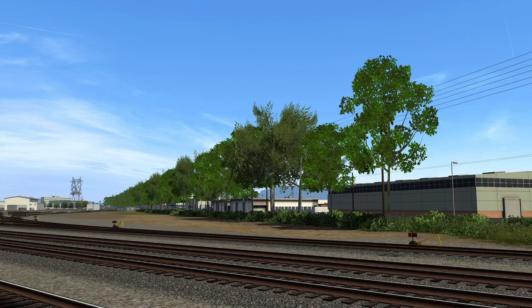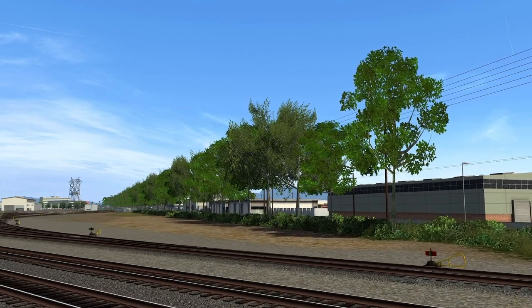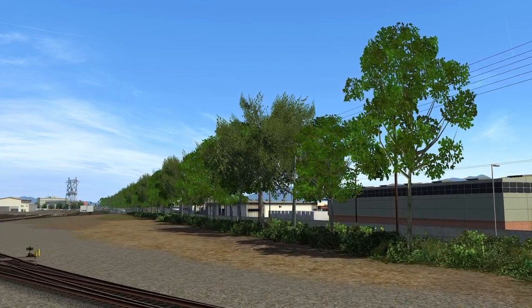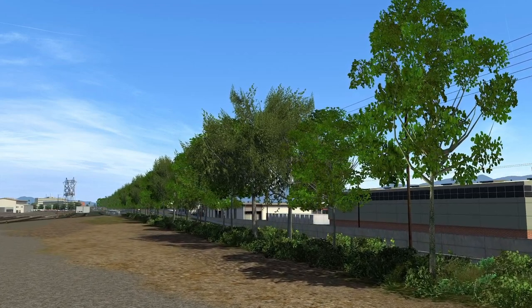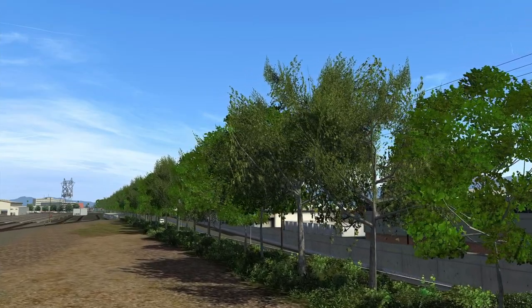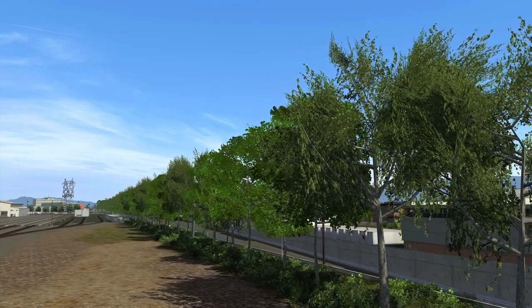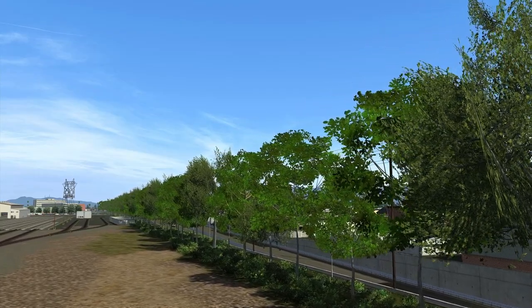Another very huge chunk of the update to the new Pacific Surfliner is the trees and vegetation. You're going to need the Vulcan Productions Tree and Grass Asset Pack, which look very good — some of the best looking stuff in Train Sim, as far as I'm concerned. They just look a lot more natural and realistic. There's an absolute ton of variety within the pack. A lot of newer freeware routes will tend to use a lot of these packs.